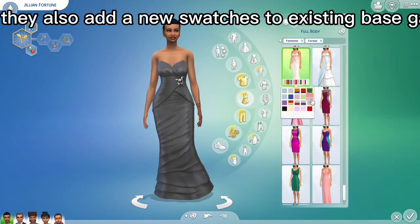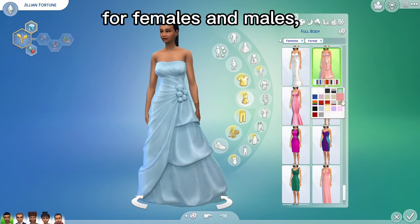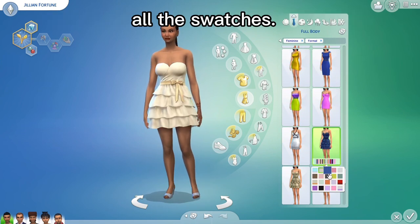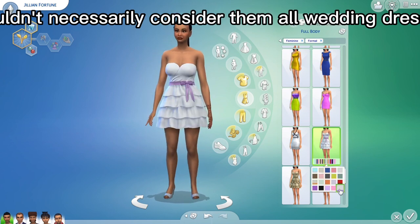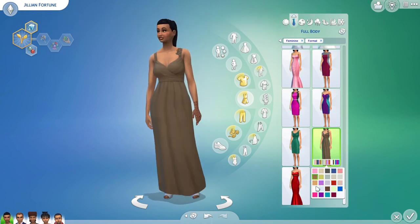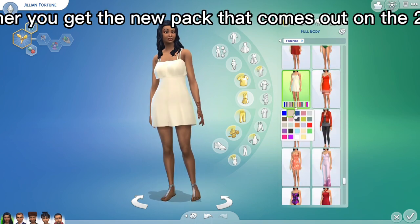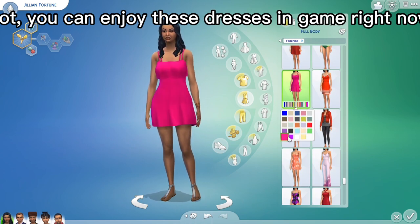They also added new swatches to existing base game dresses for adults, for females and males, and also some clothing for children, teens, and toddlers. I'm just going to go through all the swatches really quick. Some of the dresses are pretty — I wouldn't necessarily consider them all wedding dresses, and some of the rainbow-themed dresses are kind of too rainbow-themed. But I'm still excited to see them trying to make weddings more interesting in The Sims 4 and make it for everyone. Whether you get the new pack that comes out on the 23rd or not, you can enjoy these dresses in-game right now.